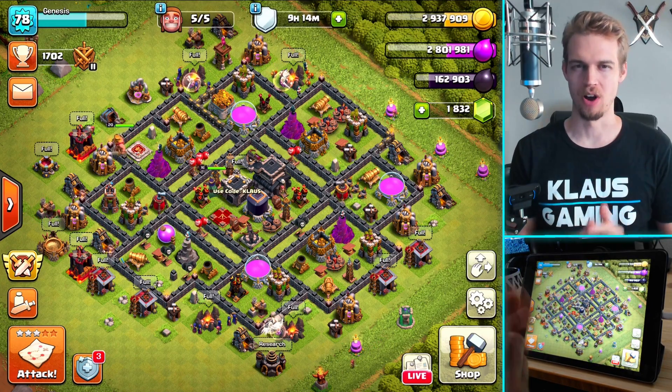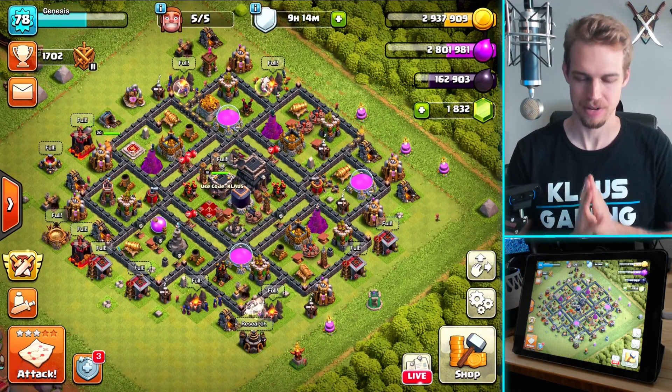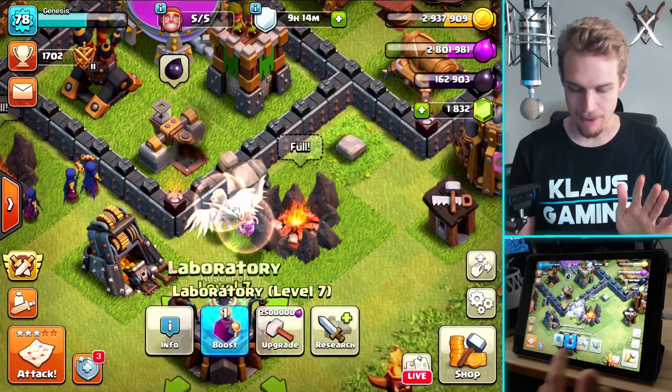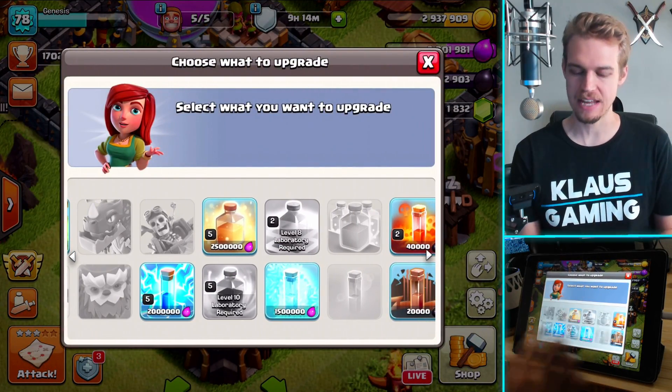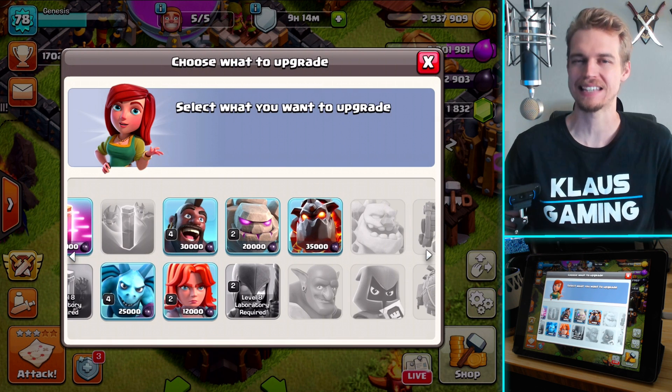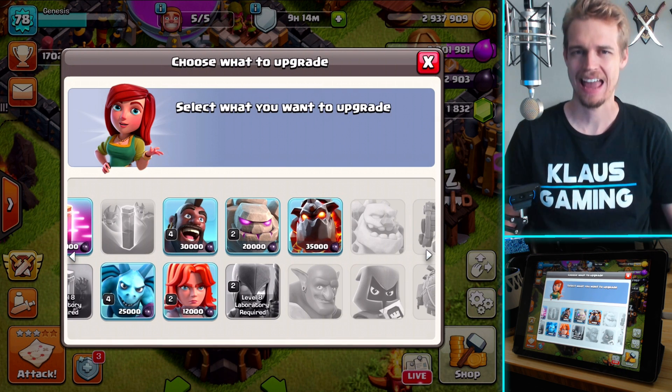Hey family, what's going on? Klaus here, and welcome back to our Town Hall 9 Let's Play. We've got five builders available, a laboratory ready to go. The main thing about today is what we're going to be covering: how to use witches at Town Hall 9.